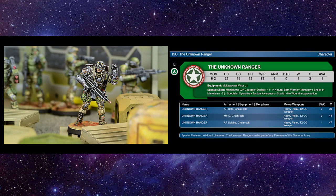The Unknown Ranger is so worth it now — almost an auto-include. He was so expensive before for only one wound with nothing to help him stay alive. Now he's 6-2 movement, 23 CC, 13 BS, 13 Fizz, 13 Whip, 4 armor. He still only has one wound, but he's got a multi-spectral visor level 1 so smoke won't affect him nearly as much. Martial Arts Level 2, Courage, Dodge an Extra Inch, Natural Born Warrior, Shock Immunity, Mimetism, Specialist Operative, and Tactical Awareness — he's giving you two orders, and you're going to want to bring him with no wound incapacitation and stealth.